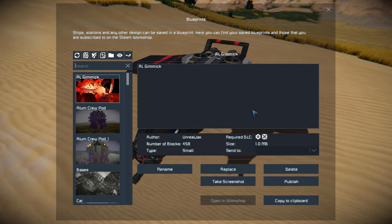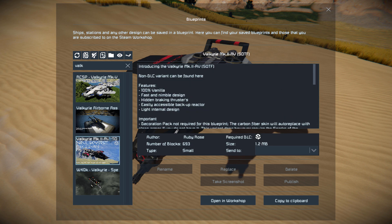So let's press F10 and find it in the spawn menu. Valkyrie is quite a popular name it seems. Anyway, this thing is 693 small blocks using the Sparks of the Future DLC pack.